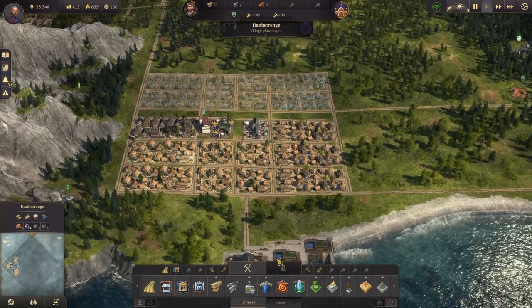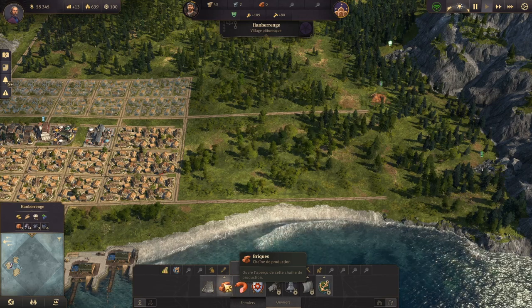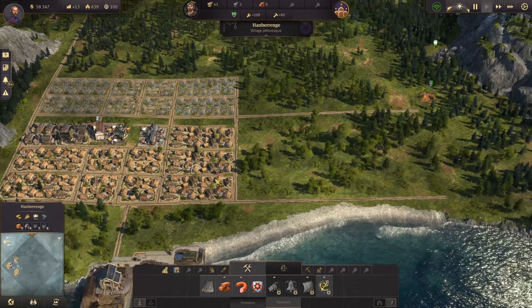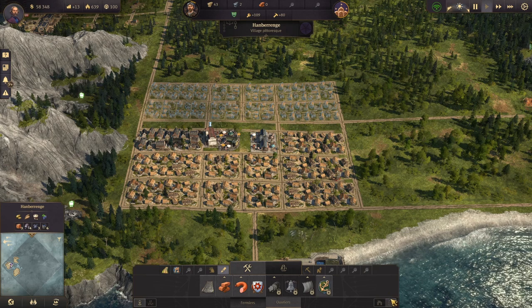Je pars sur le principe qu'on va aller ressource par ressource, et on sait ce qu'on a besoin. On va devoir rapidement débloquer la briquetterie, et on va un petit peu attendre pour la saucisse parce que c'est pas forcément urgent. Alors on va déjà commencer par s'étendre.